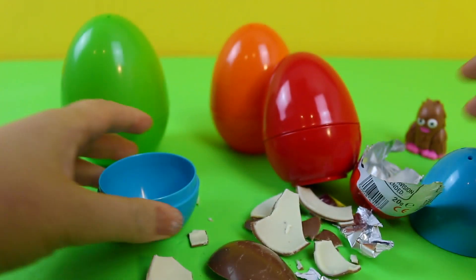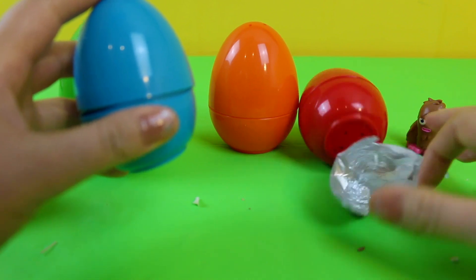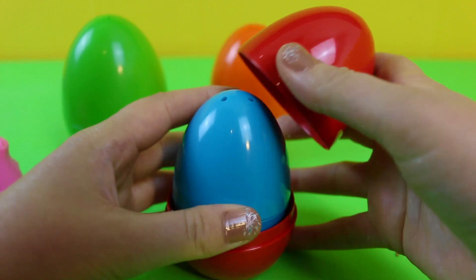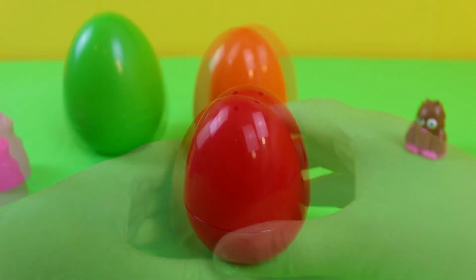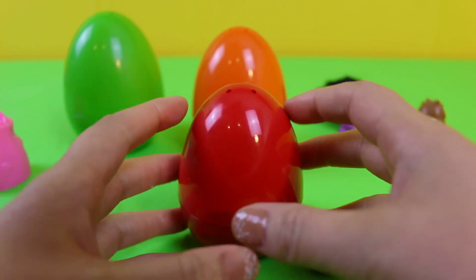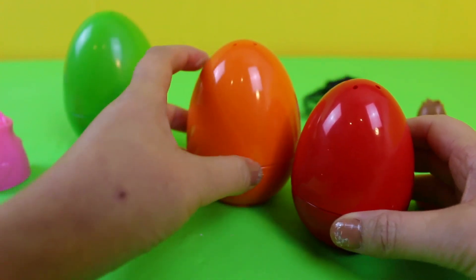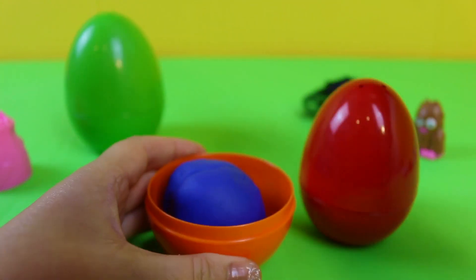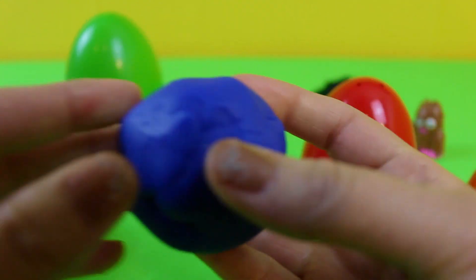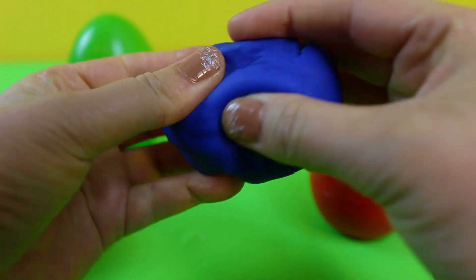Let's put the blue egg into the red egg, let's move this back a bit, there you go. Let's put the red egg and the blue egg into the orange egg. What's that? We have some blue play-doh. Oh, that feels a bit firm — I wonder what's in the blue.